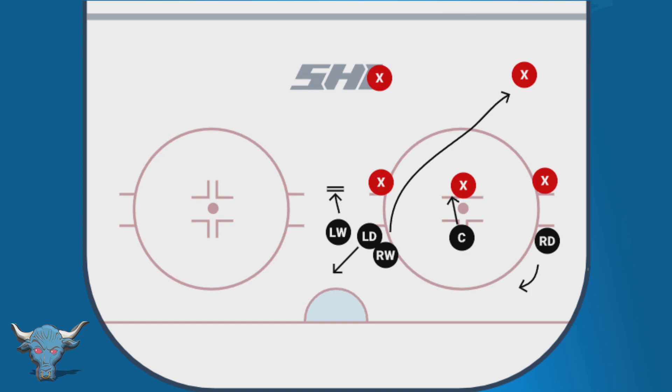Everyone has a first step on this play. The center, win or lose, has to get in the way of the opposing center and make sure he's not a threat right away. The left wing goes towards the D-man in the slot, one or two steps, while reading what happens. The left D worries about that right wing closest to him. The right D hangs out then retreats back towards the net. Most importantly, the strong side winger — the right wing — goes straight toward the far D-man, win, lose, or draw.